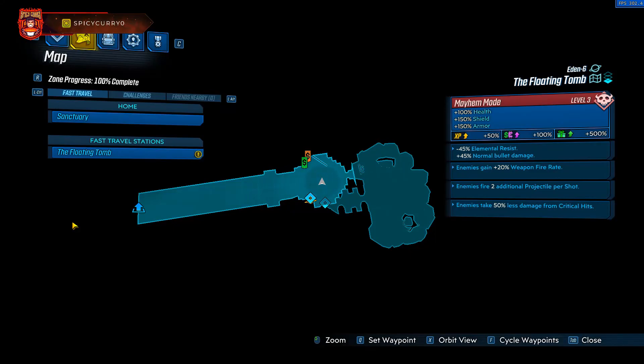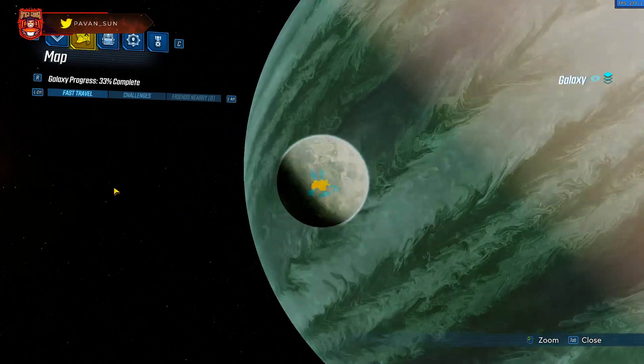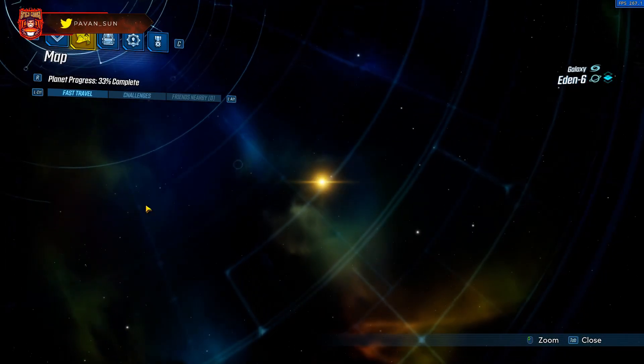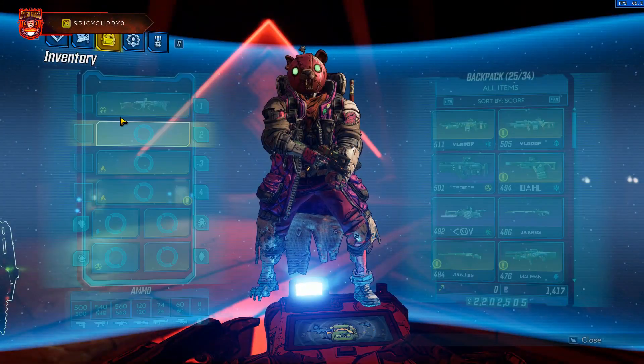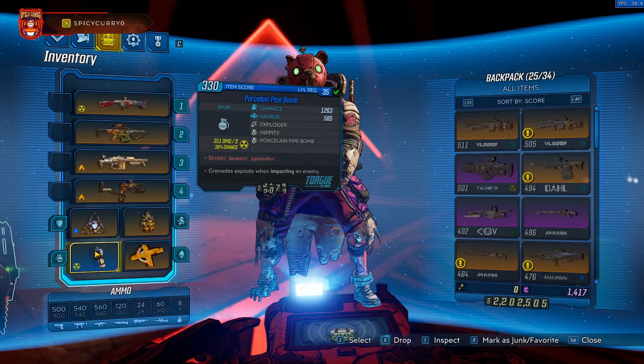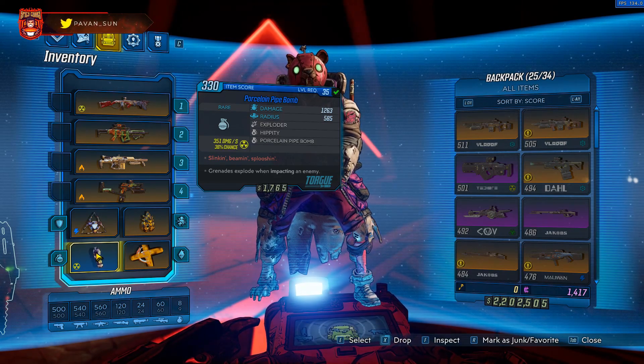To get started, you need to make sure that you're far enough in the story that you've unlocked the Floating Tomb. To do that, you need to make sure you've unlocked Eden 6. Secondly, you need to make sure that you have the grenade called a Proselite Pipe Bomb, because this is the one thing you need — it'll one-hit the boss.